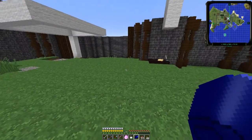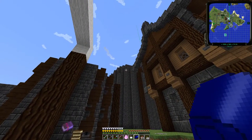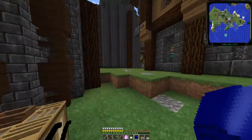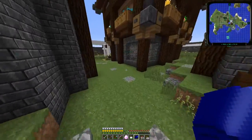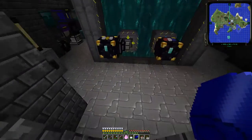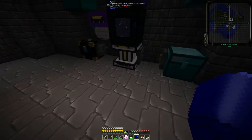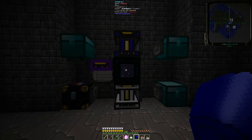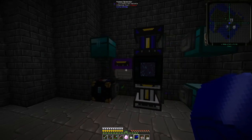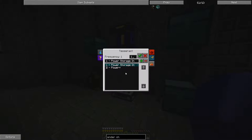Over here, I used to have my machines — I've moved those. I've also put a roof on the power containment area. Let's take a look at that real quick, and then we'll go in and see the various changes, all leading up to showing you what I've got going with Steve's Factory Manager and AE2 for raw material crafting.